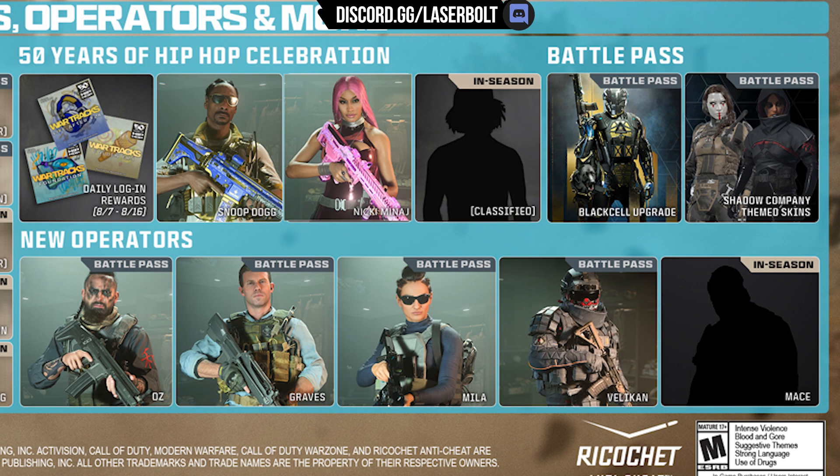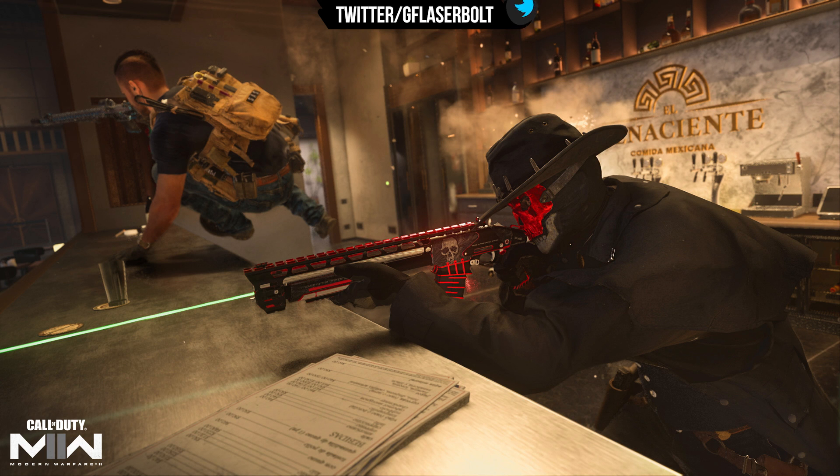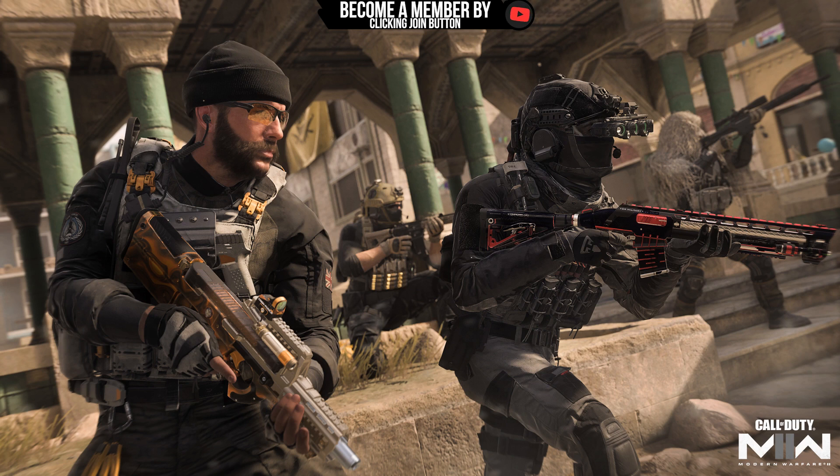We also have a few additional skins that we don't have the names of yet, but we can show you what they're going to be looking like. This one looks like a vaquero kind of skin — you see the skull, and on top of that a little hat that looks like a vaquero. It could probably be Alejandro with a hidden disguise, but I could be wrong. Then we have two additional Task Force 141 operators, one on the left side and one on the right.